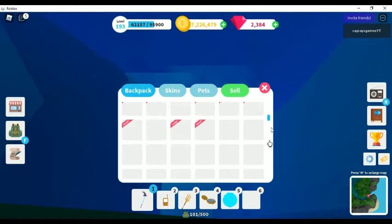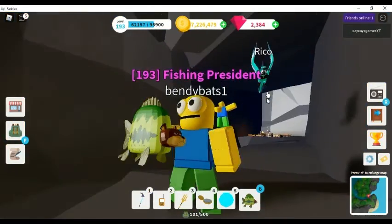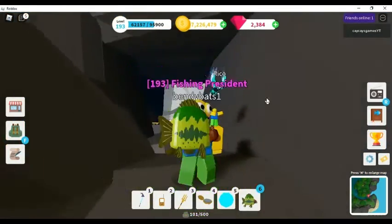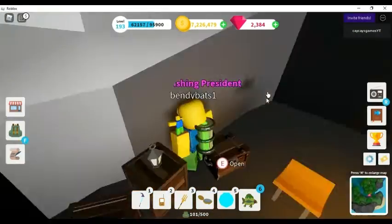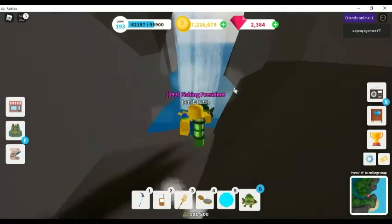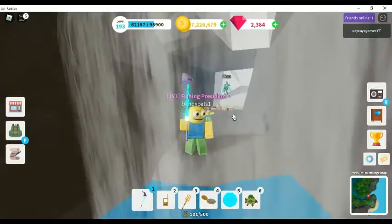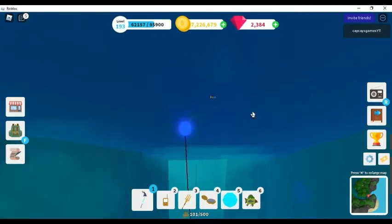So this is what the sea bear looks like — it's just got a frowny face. It's kind of funny. They're quite nice in your aquarium because they just swim around and kind of stand out, different to all the other fish.